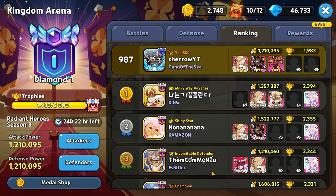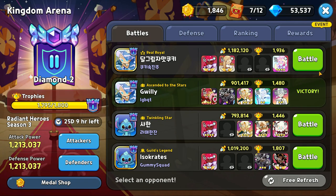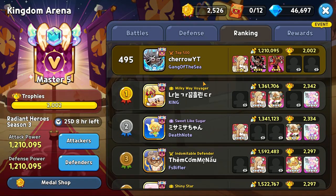What you want to do is grind for top 500 at the beginning of the season — I'll go over that later. Then you can use all the crystals you earned from the previous season on crystal refreshes. Yesterday I was grinding for top 500: I started with around 53k crystals and ended with 46k.